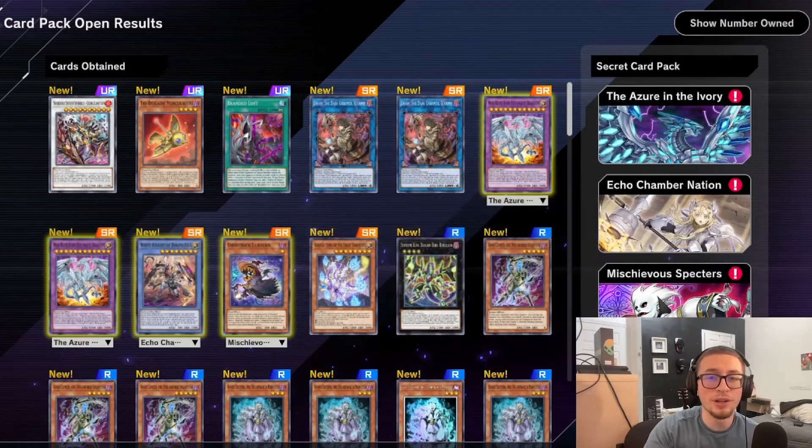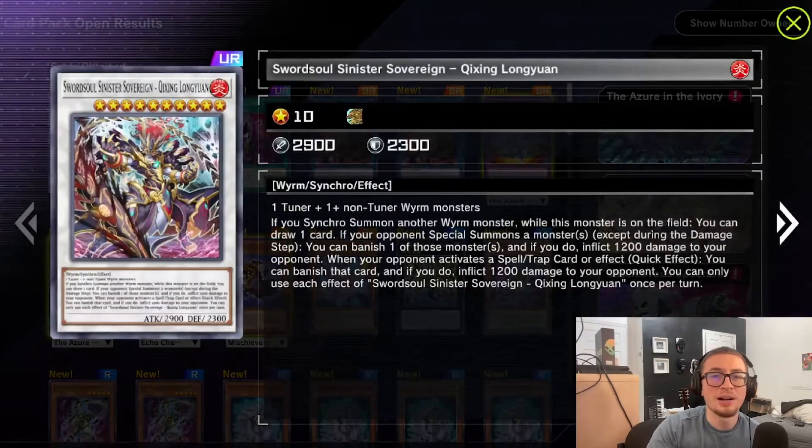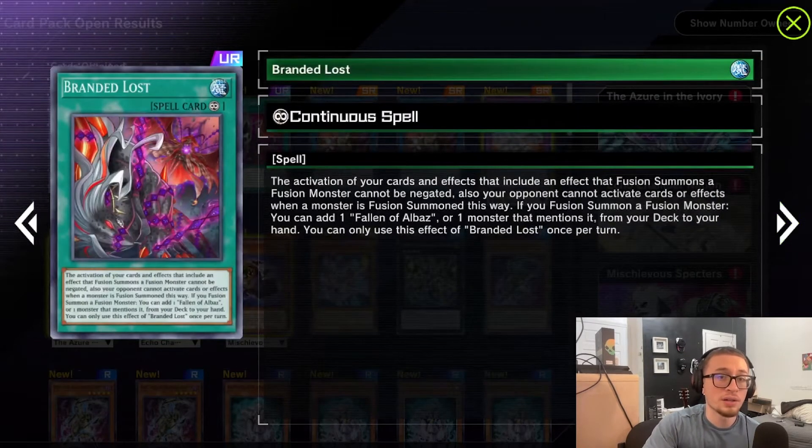That was actually really good — we have three URs, not bad. We got Swordsoul Sinister Sovereign Kishin Longyuan, and Tribrigade Mercourier. Konami made it a UR because it's basically a hand trap — if you control Fall of Albaz, you can negate the effect of any card. The only catch is you need the fusion monster with Albaz as material on the board first, so going second against a lot of interruptions it's trickier, but still really strong.